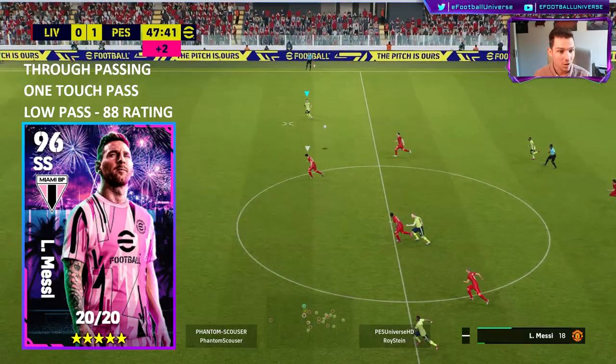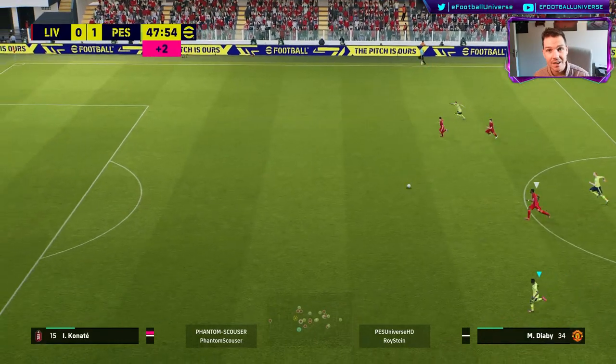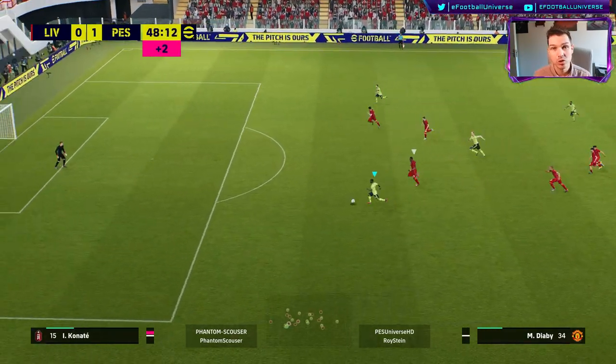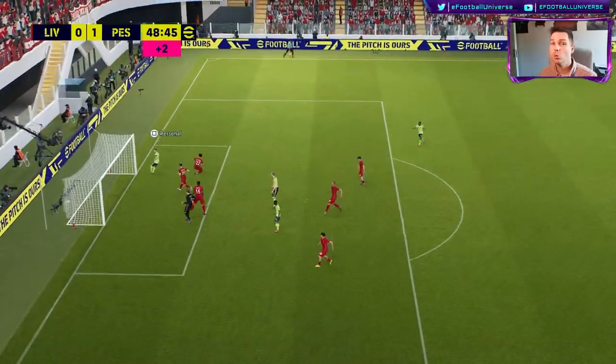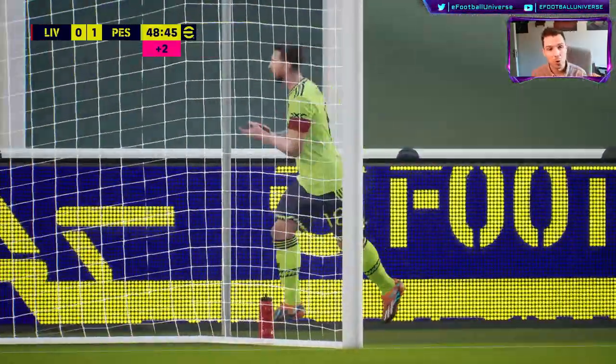I'll show you my build of him in a couple of minutes, but look at this — first time passing, one touch pass, through passing, and he's got an 88 overall low pass which gets boosted up to a 90 when you have the player form arrow. He's just got everything you could possibly want in a player.